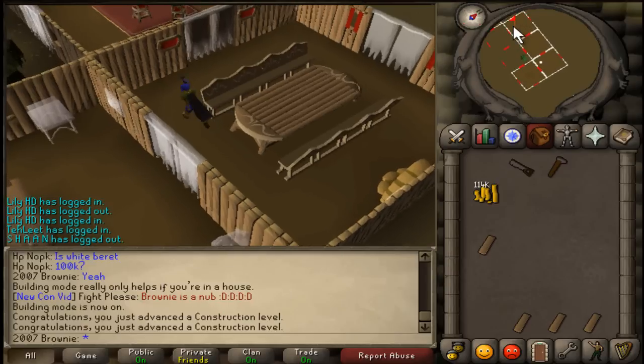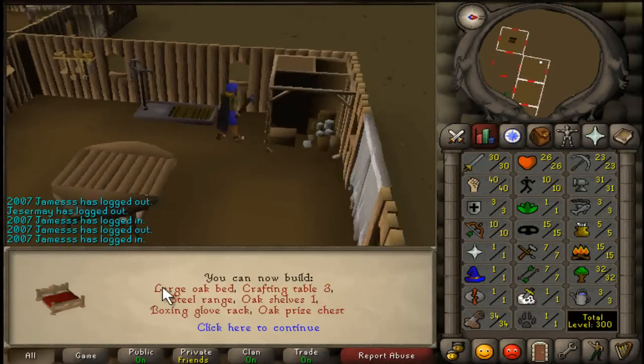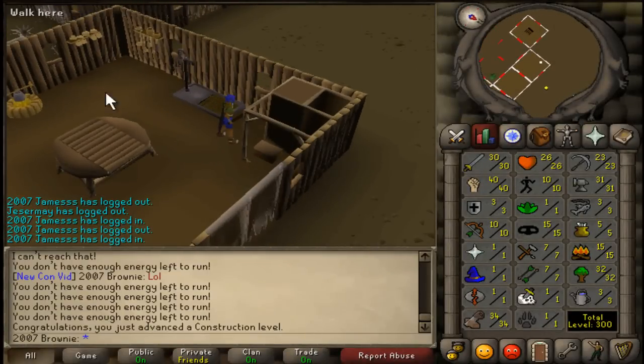I believe I now need to go and train on the oak larder. Level 34 construction! Large oak bed, cotton table 3, steel range, oak shelves 1, boxing glove rack, and an oak prized chest. That's all in the combat room, I suppose.